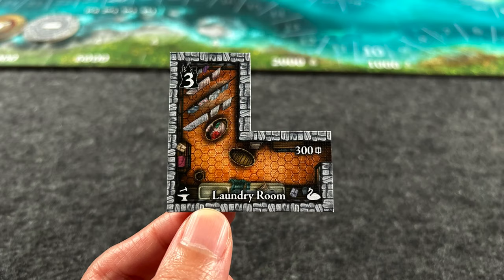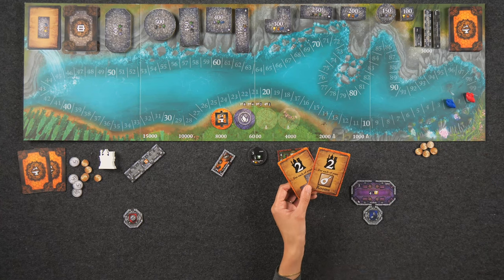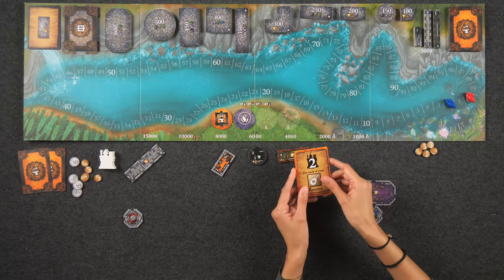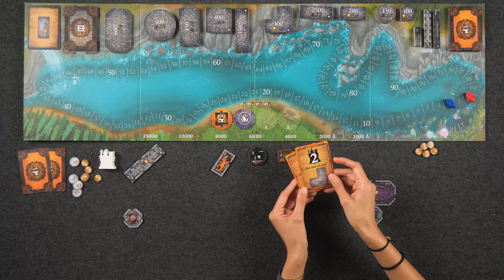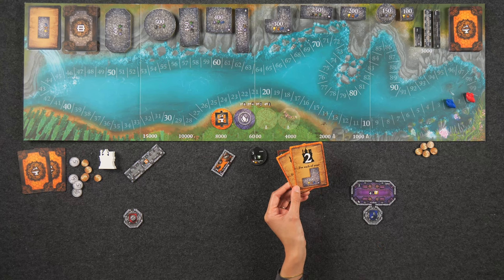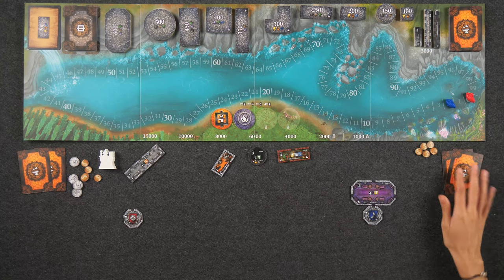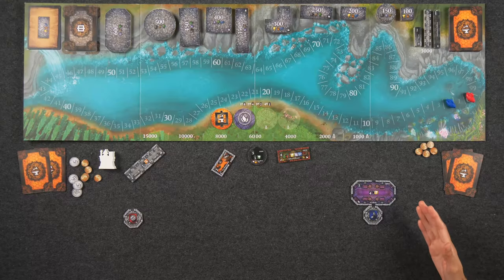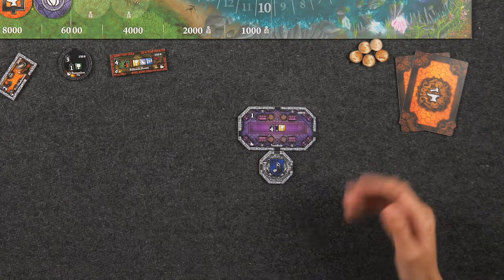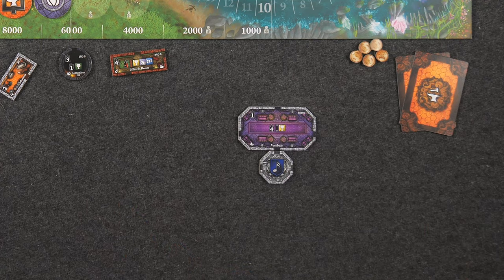Utility rooms allow you to draw two bonus cards and keep one of them. These bonus cards are scored at the end of the game and they vary wildly — for example, I might score two points for each of my activity rooms and two points for each of my rooms of size 300. It's kind of a secret thing that you're trying to gun for that nobody knows about. Living rooms allow you to rescore the completed room completely as if you just placed it, including the base points as well as any of the room bonuses or adjacent bonuses around your castle.